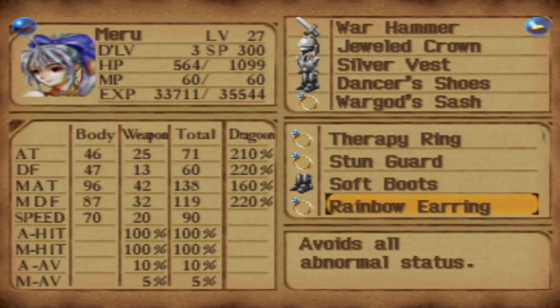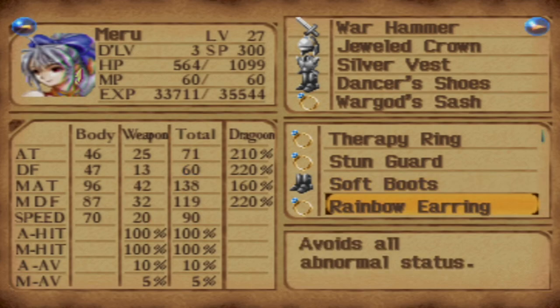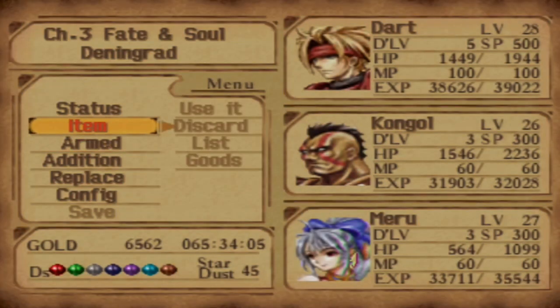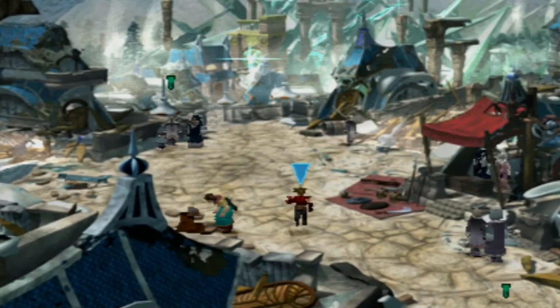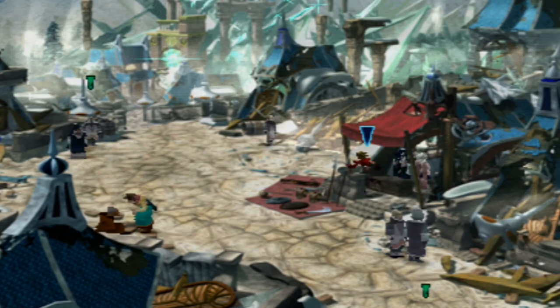All right — now I can show you the Rainbow Earring. The Rainbow Earring avoids all abnormal statuses — yup, that's right, all of them. It acts like a ribbon — it just completely gets rid of any status affliction. Super, super good. There are better things that we will be using, but it's still a unique item that we can get right now by talking to her and turning in all of the Stardusts that we've collected.